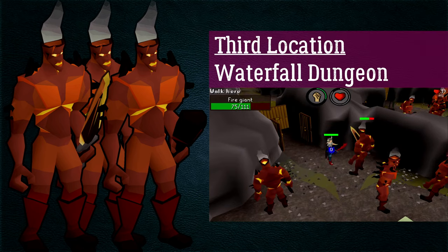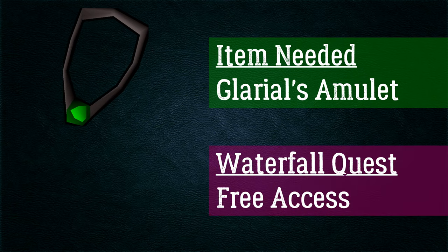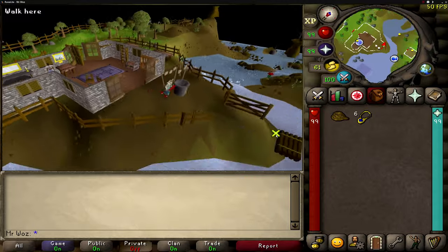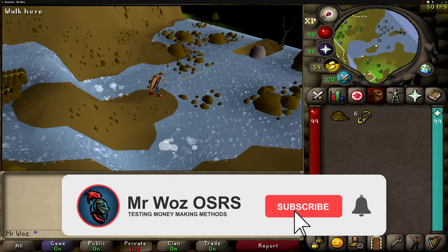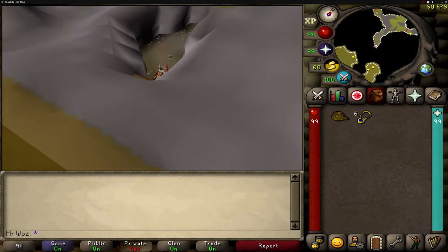The last location is the Waterfall Dungeon. If you haven't completed the Waterfall Quest you'll need Glarial's amulet in your inventory for access; after completing the quest you won't need it. Bring a rope. The fastest route is using a games necklace to the Barbarian Outpost, run south to a small house, go through the house and through the gate to find a raft. Ride the raft to crash onto a small island, use the rope on a rock to reach the next island, then use the rope on a dead tree to reach a ledge above the waterfall, and enter the dungeon from there.